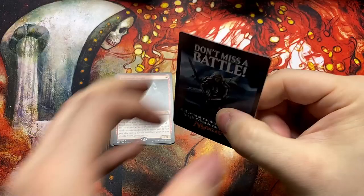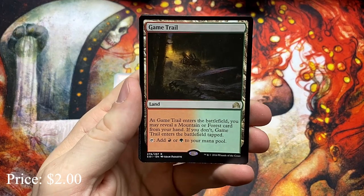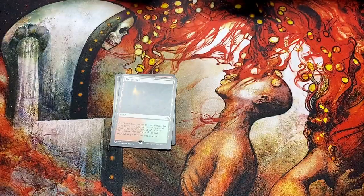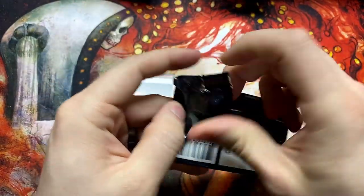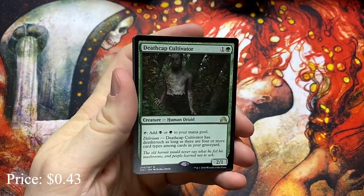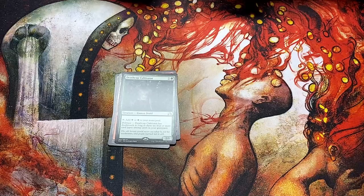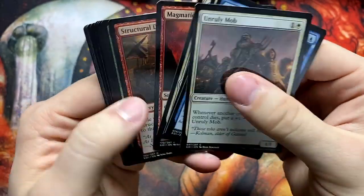Thinking about some of the bigger ones from this set — Gitrog is always nice, he's in here. The Game Trail is in here too; there is a rare land cycle in this one. We got the Solitary Hunter. Avacyn is in this — that's a solid one. I know the Arlin Chord Planeswalker, the Flip Planeswalker, is in here. Death Cap Cultivator — I wonder if this sees play. Probably not with Deathrite Shaman around, but if that card gets banned, even though it's not as powerful now without the fetches.